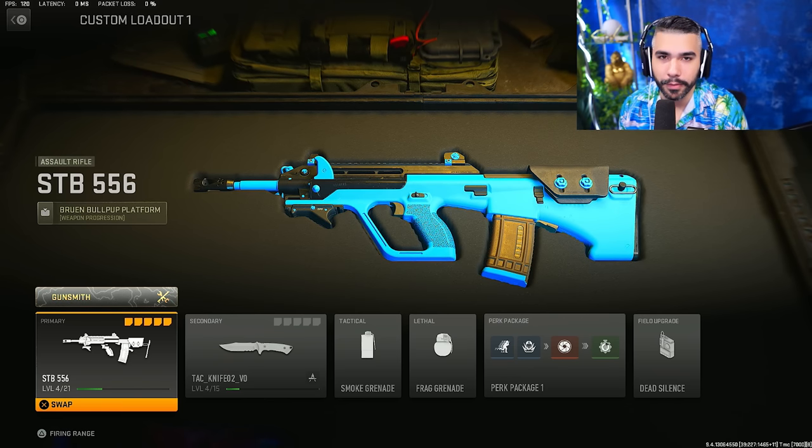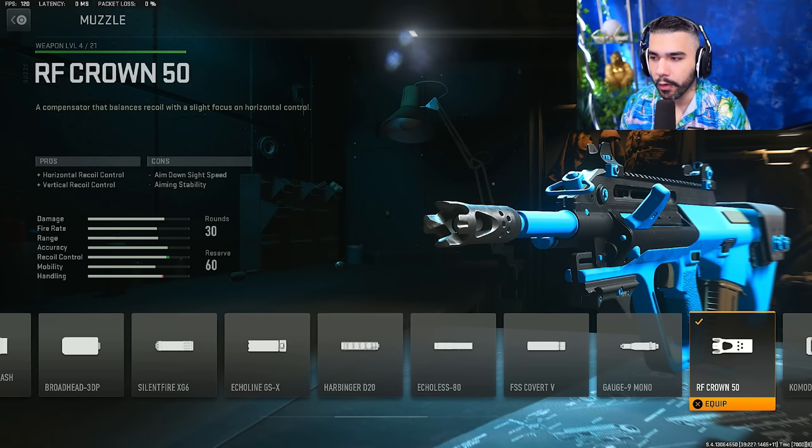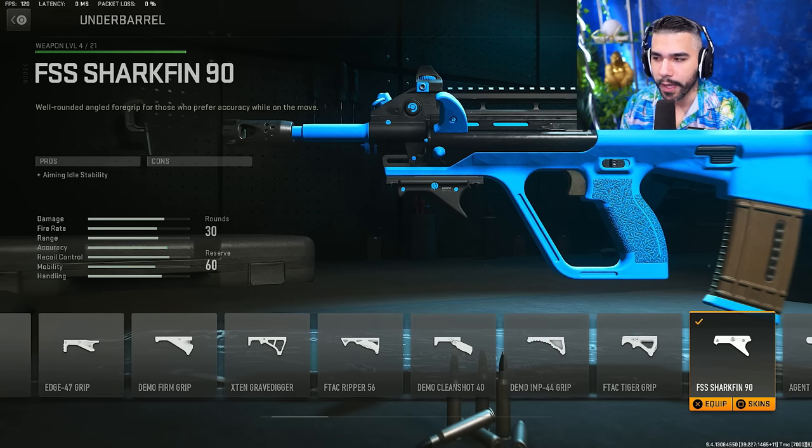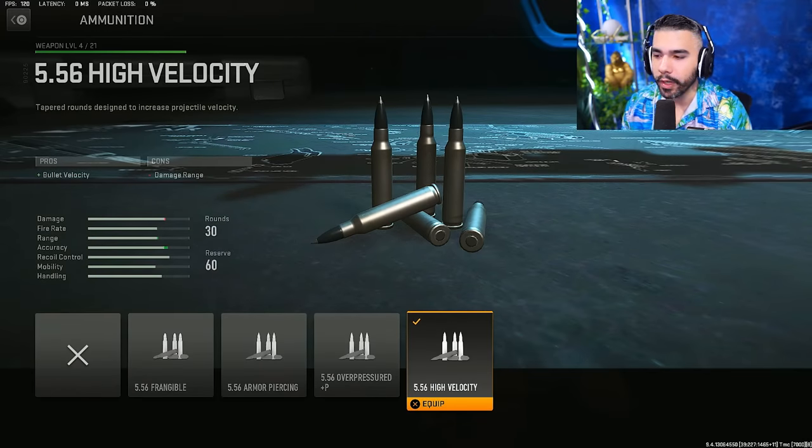For this class, it's been an absolute sleeper — the AUG (called the STB in-game). If the 74U gets banned, this is another dominant AR-SMG hybrid that kills incredibly fast. For the muzzle, the RF Crown 50 for vertical and horizontal recoil control — you do lose some ADS speed but you'll be fine with other attachments. For the underbarrel, the FSS Shark Fin for aiming idle stability — basically it keeps your gun from swaying while you're pre-aiming or holding ADS. For ammunition, running High Velocity — a good boost in bullet velocity, you lose a little damage range but these ARs already shred at close-to-medium range.